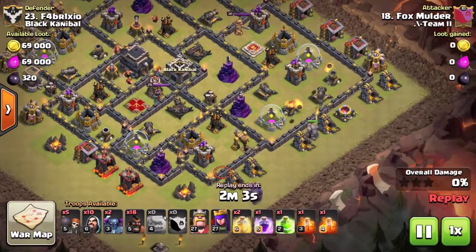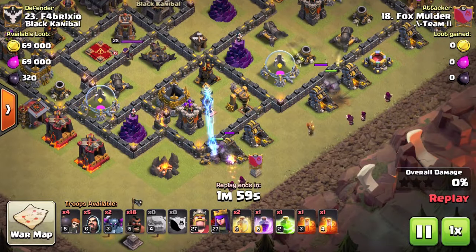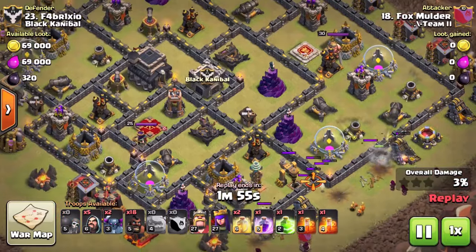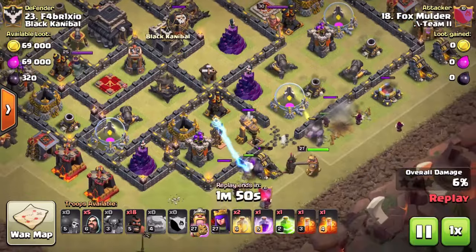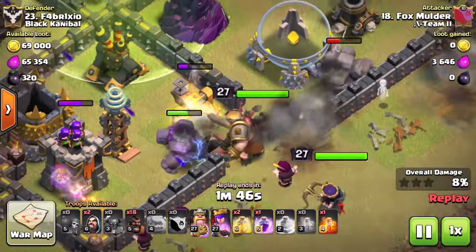Moving on to the next attack, we have a GoWipe or GoHo wipe. These were part of the original hybrid attacks tagging on back-end balloons or hog riders onto a GoWipe attack back when clan wars was first released, so I do love to see these types of attacks in the current game.